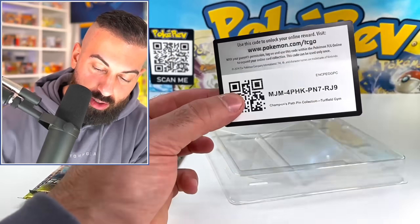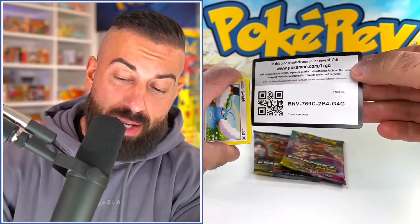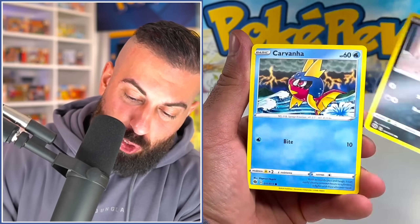Not only that, we get three packs of Champion's Path and a code card as well. So Champion's Path — do I need to remind you? There's a couple of big hitter Charizards and everybody wants to pull that. That's pretty much all anybody ever wants to pull from Champion's Path: the two Charizards, the rainbow and the shiny. So let's see if we can get it from one of these three booster packs today.